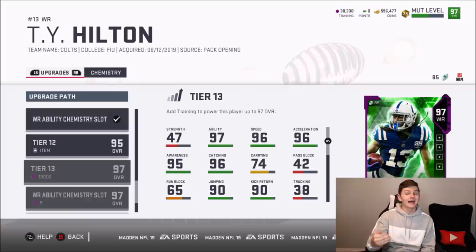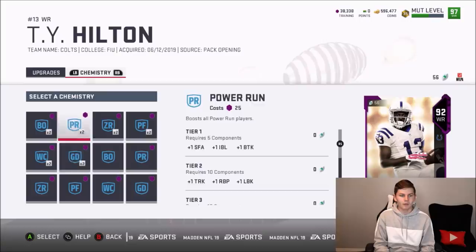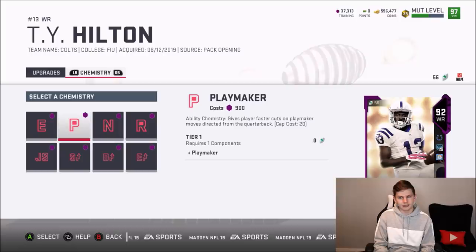Now we're putting chemistries on Ty Hilton. For scheme wide receiver, we're going with Go Deep times two, then a Sprinter for 1025 coins, and then Playmaker. So the chemistry setup comes out to around 1025 and 1000 coins, and we got Ty Hilton set up.